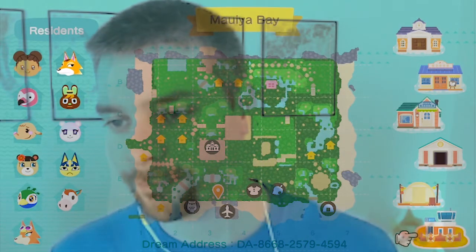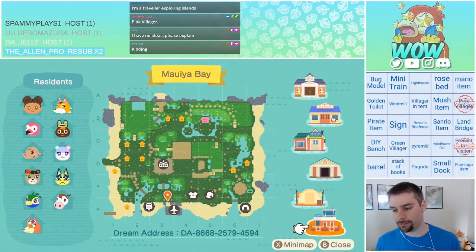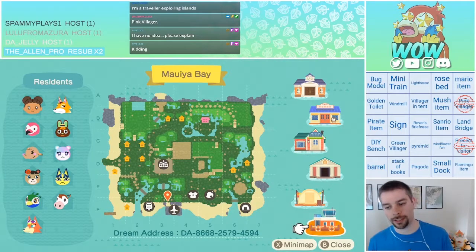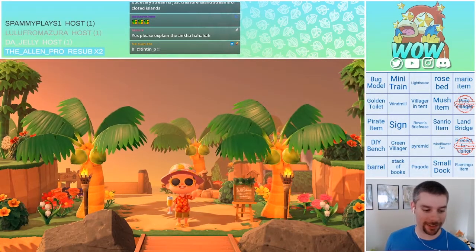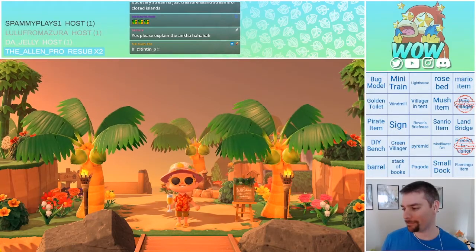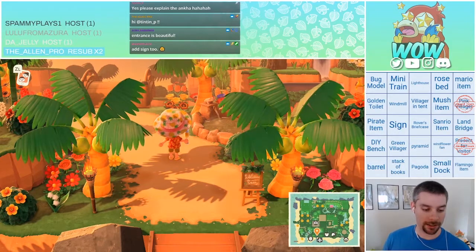We got a pink villager — easy. We got a present for villager — easy. I don't know if floor can count as a flamingo item, though. Love the lighting, the color, the setting for everything. Let's get going. We got the coconut trees. Shari, if there's anywhere I miss, add a sign. If I miss something — left, right, pan up, go down. You're in charge. This is your island. You let me know.